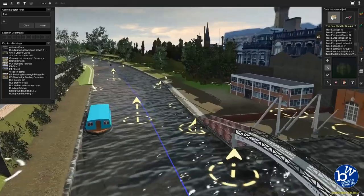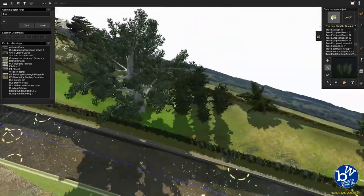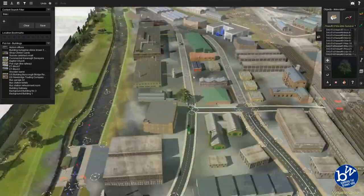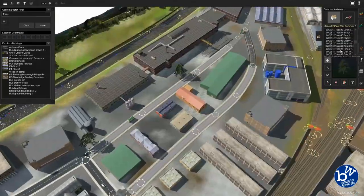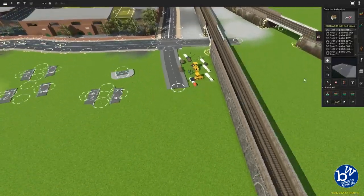That particular backboard with the long house we use on the other side behind the big high-rise buildings as well. We've got a few more low-pixel trees there. Right, we're back to the roads again over here.